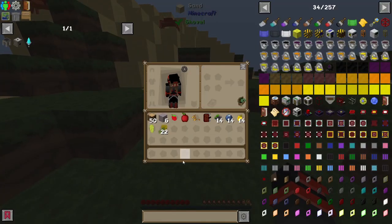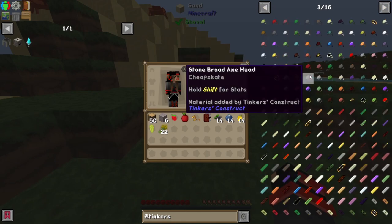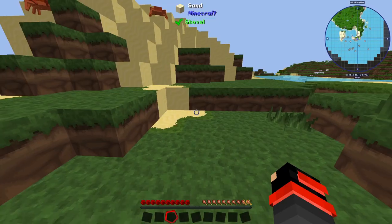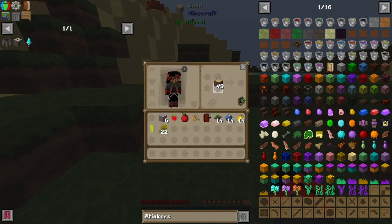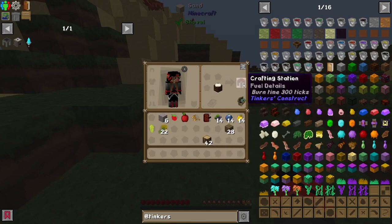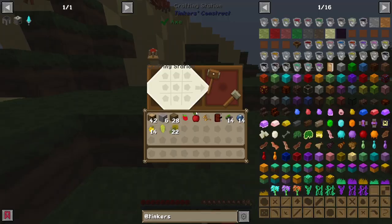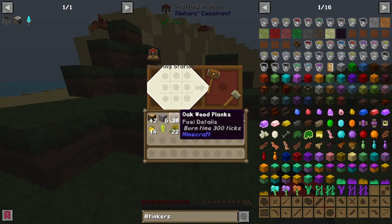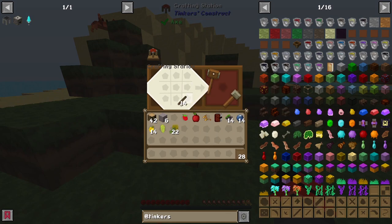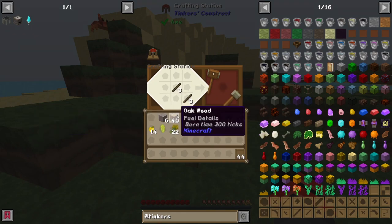First thing we're gonna do is look at the Tinkers' Construct mod — and this is where we will start our modded journey. We'll take our oak wood, make some planks, make a crafting table, and actually turn the crafting table into a crafting station. This is a very nice thing to have, it's quite handy. And now we'll make some patterns. I think I could use a little bit more patterns — bam, that should be enough.